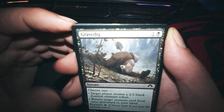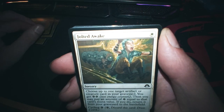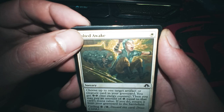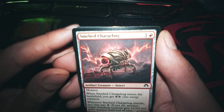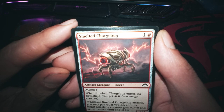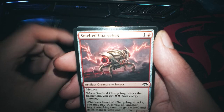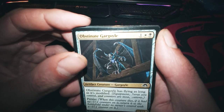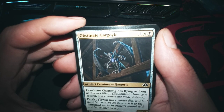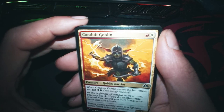Anim and Twine - this can be interesting. Smelted Charge Bug - this one. This one comes back flying. Oh, we have a Goblin!